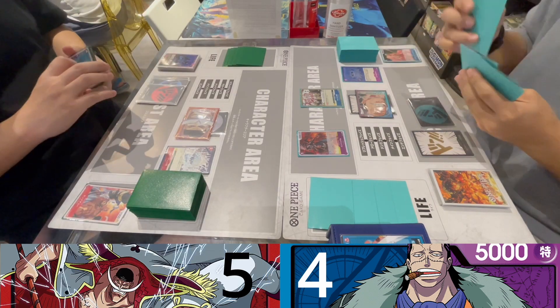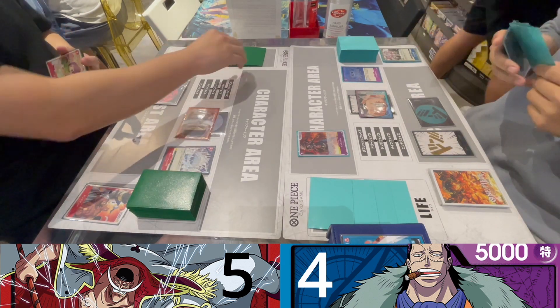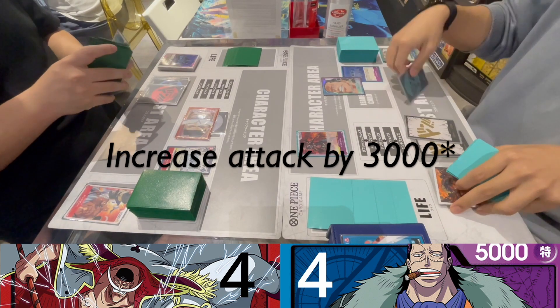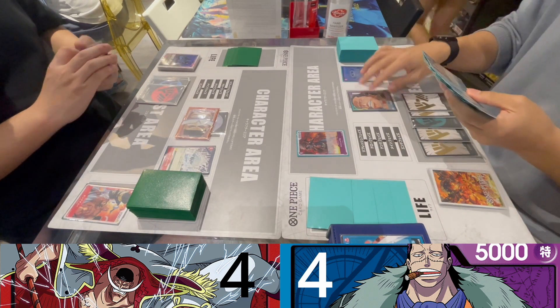Whitebeard attacks with 7,000 into my Crocodile, so I use Gum-Gum Rain to discard one card and increase my leader's attack by 5,000. Because I had four cards or less, Crocodile's leader skill activates and allows me to draw a card.